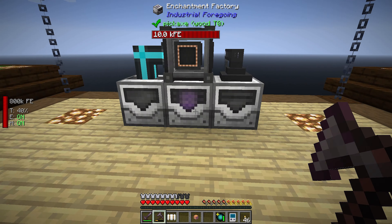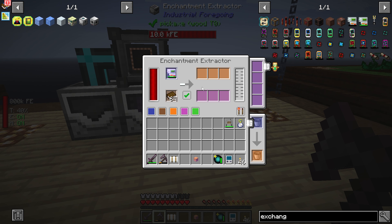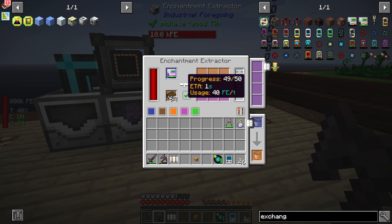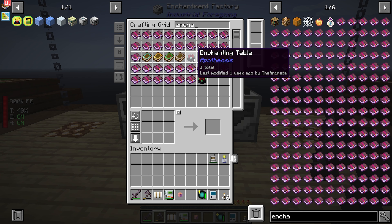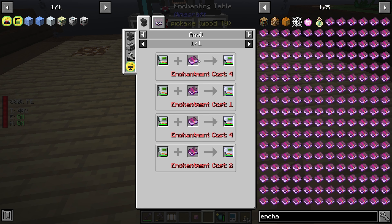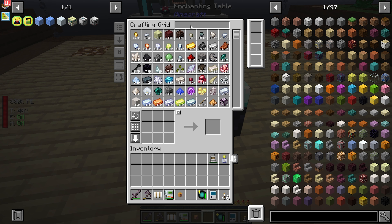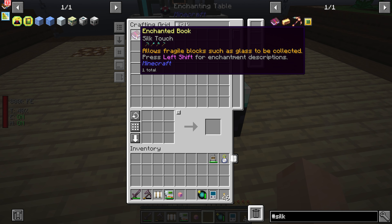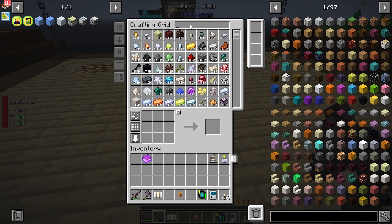So if we take this and put it in here, it's gonna get enchanted. It's gonna pop over to here - look, it's got silk touch, soulbound and tombstone soulbound. Okay, that lied to me - it said it could only have one enchant. So what we're going to do is just get our regular enchanting table, set that up. If we put that in there - I did get a silk touch! That worked. So ultimately our goal is to get silk touch put onto a cobble gen upgrade.